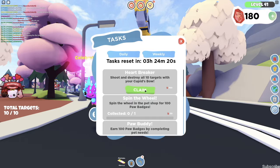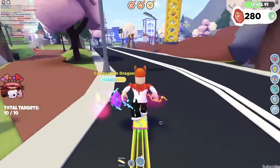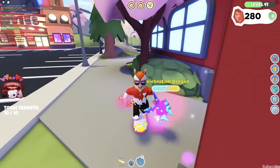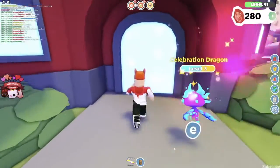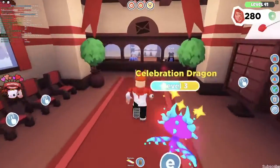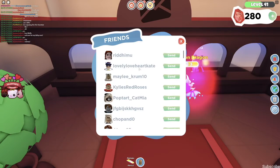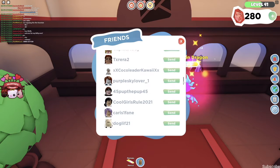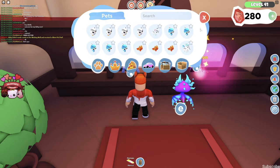Shooting and destroying all ten targets with Cupid's bow gives you 100 gems — that's pretty cool! Summer Girl, I will gladly send you a pet in the mail as thanks for helping me. Overall, I give this update a 9.5 out of 10. It is the update of the year so far, but I do expect more from this game and they will keep posting updates every single week. Hit the notification bell, subscribe, and hit the like button so I know you enjoy videos like this. Thank you guys so much for watching — this has been Feral Daryl That Plays. Goodbye!